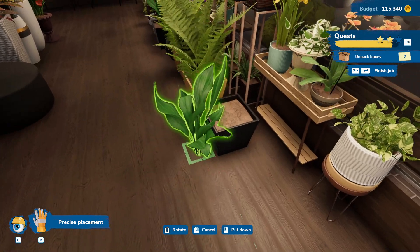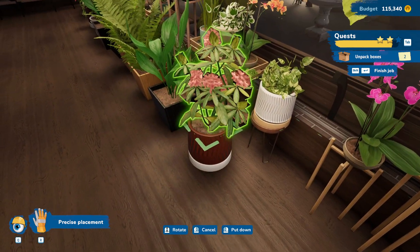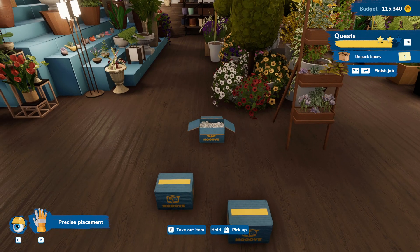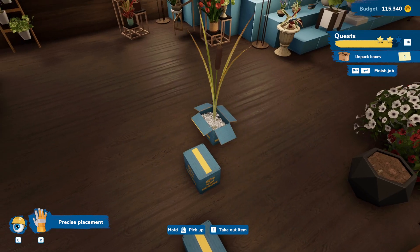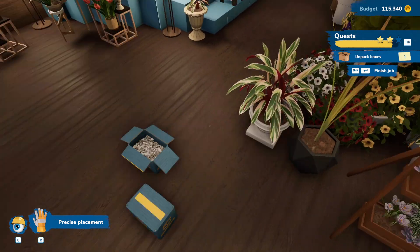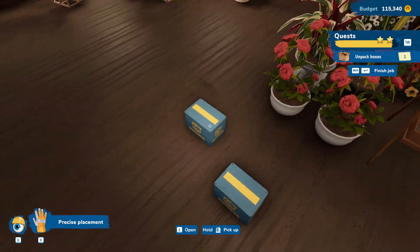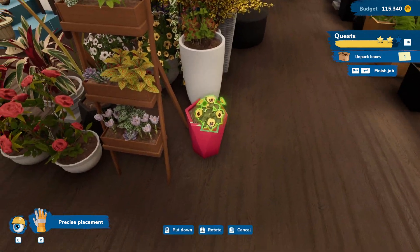Let's put that there with this. And then this. And then this — because I want there to be room to walk around, you know. This feels pretty darn full in here. Got one of those, another pot, got one of those, another pot, got one of those, and another pot. That's that box all done. Let's try to get this box finished up here.